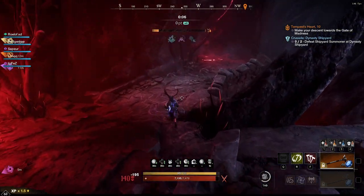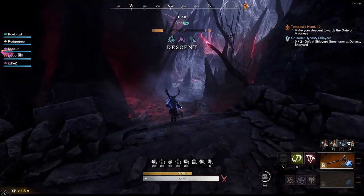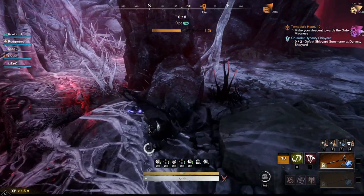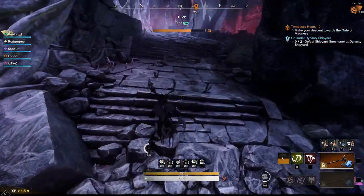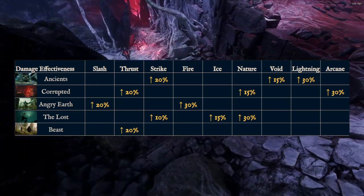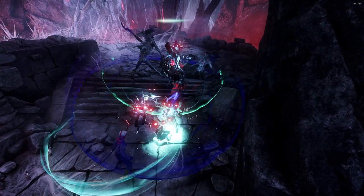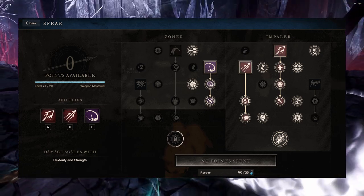It revolves all around the Rapier doing the damage and the Spear for the utility. The Spear does some good damage as well, and there are also other ways to play this. We're going to talk about the abilities, the perks, and the different gems you should be taking in your gear. The Spear Rapier build is the best in slot PVE damage when it comes to Corrupted, because Thrust is going to give you a 20% increase in Corrupted Dungeons — that's Tempest Heart, Dynasty, The Depths, all of the dungeons that are Corrupted focused.